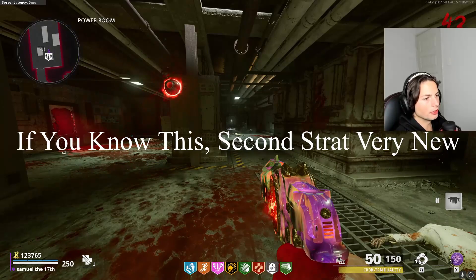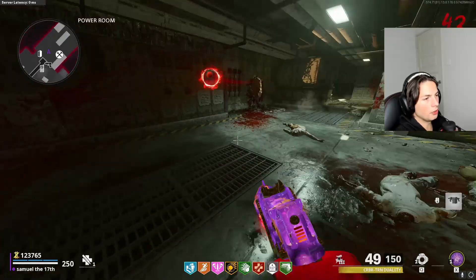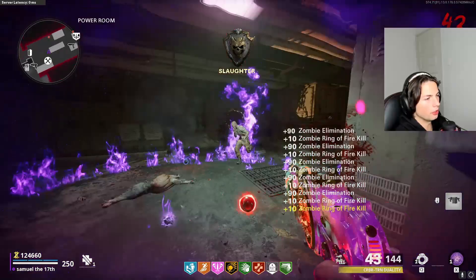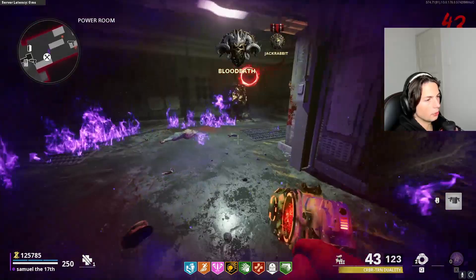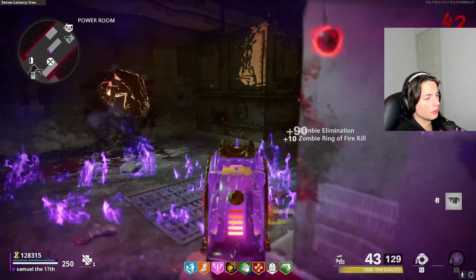I'm going to show you the first broken strategy to get to high rounds super fast. When you enter the power room, you want to enter it from this door and make sure you never open this other door. That way you have this whole space to camp and the zombies only spawn from this window here, this window here, and down there there's like a little hole as well. Whenever I get the Ring of Fire, I put it quite far up around here so I can shoot the zombies before they even get into the map, which makes the rounds go way, way quicker.